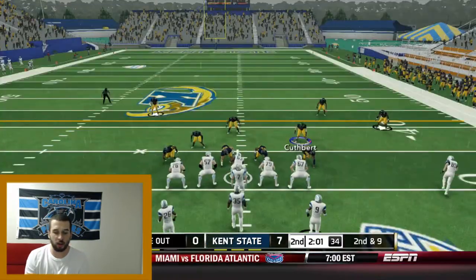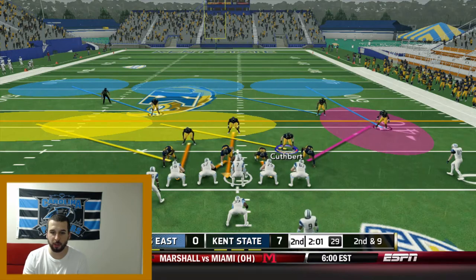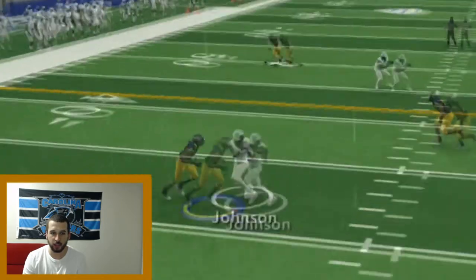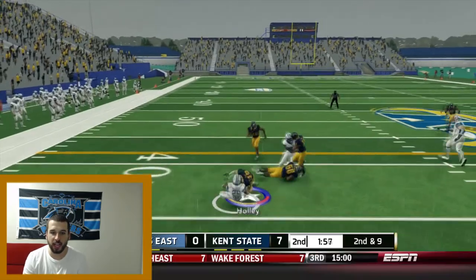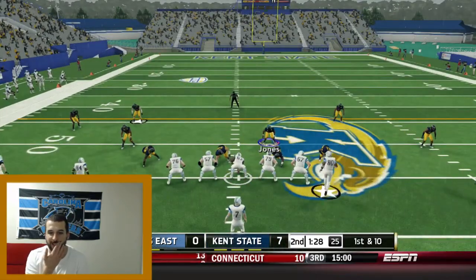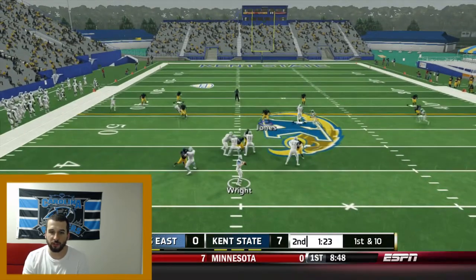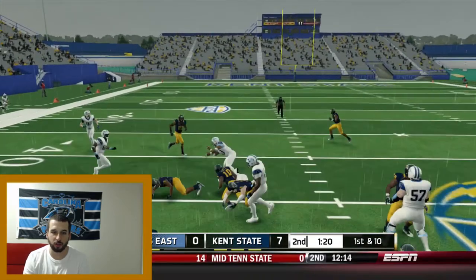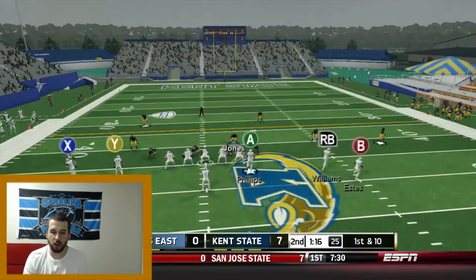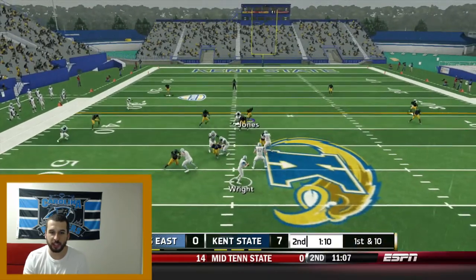These guys are coming out in a funky formation - probably going to be a play action pass with two minutes left. There goes the pass - missed on the hit stick. Our secondary gets beat there once again, allowing a completion on third and short. 1:25 to go, we're looking for stops but we over-pursued, unable to get the stop. The linebacker was in position but over-pursued. First and ten.